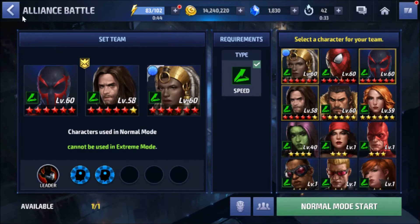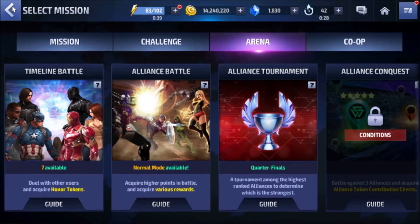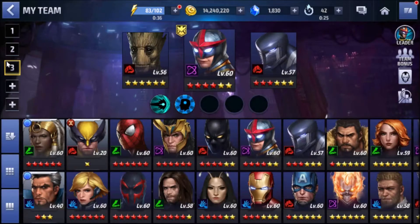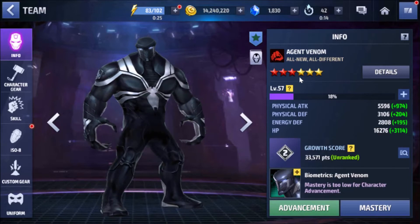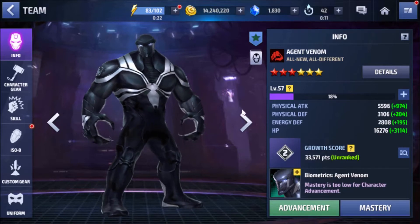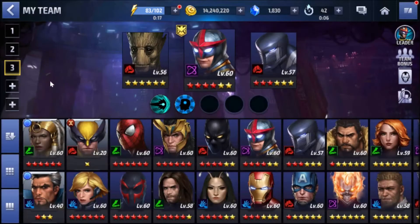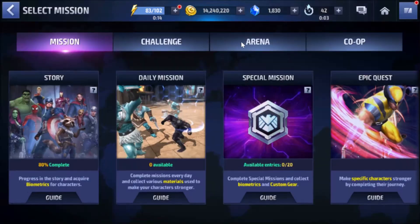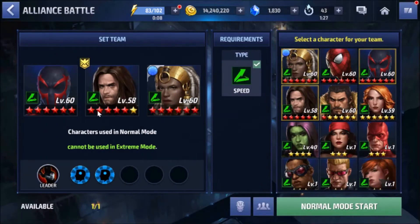Let's do the first alliance battle and then later on we'll do the alliance battle extreme for the combat heroes. Just to share with you guys — after we completed stages one through seven of Shadowland, we were able to bring Agent Venom to the last six-star upgrade. I'm going to do a little bit more upgrading for him and I will use him for the alliance battle extreme later on. Let's start here — I hope we don't screw things up.